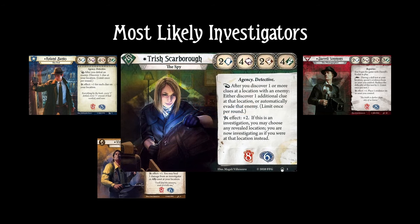For a fifth investigator, I chose Trish Scarborough. Her off-class is Seeker, so she can take all the cards, but as a rogue she's also interested in succeeding by X. Taking a test of 0 every few turns is a great way to turn on Lucky Cigarette Case or any of the other powerful rogue Succeed by X cards. Trish is of course also thrilled with there being clues on locations, as it lets her trigger her ability to automatically evade enemies.